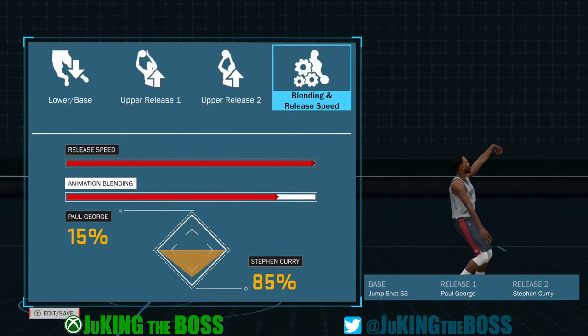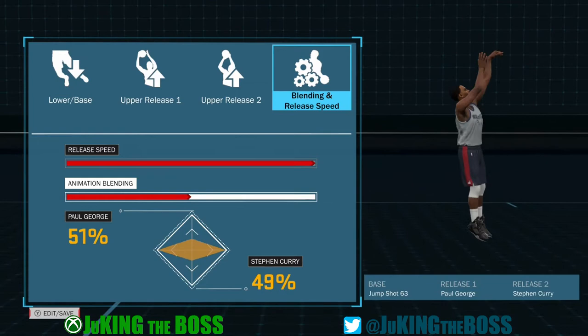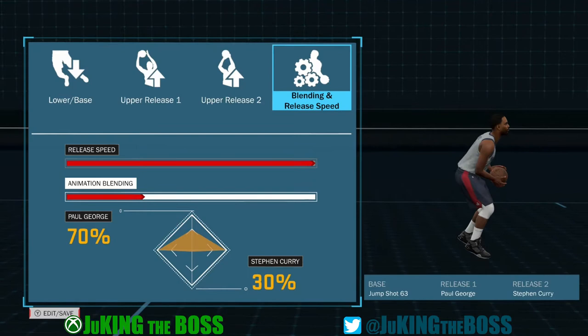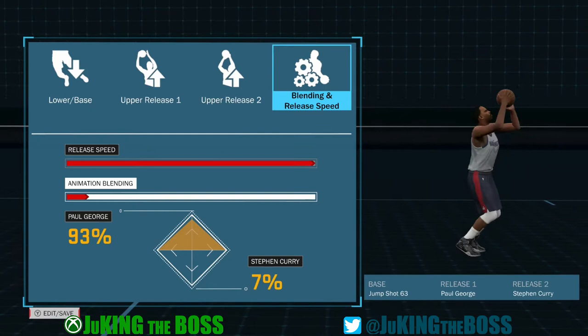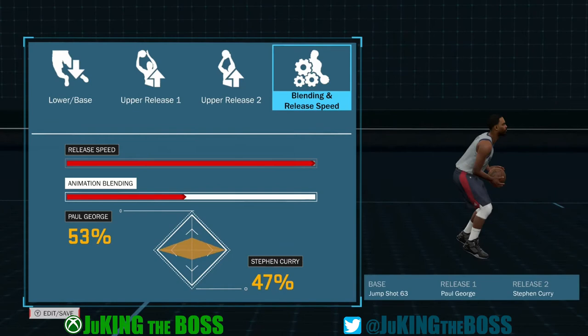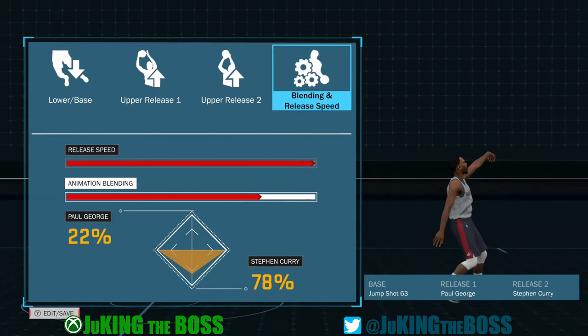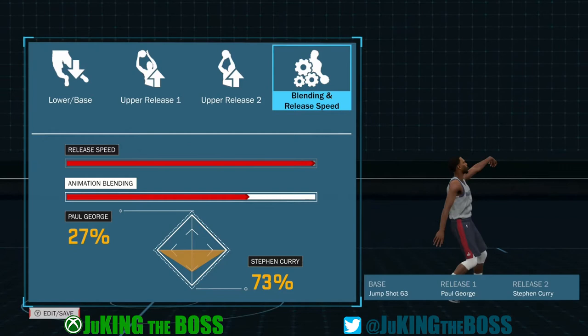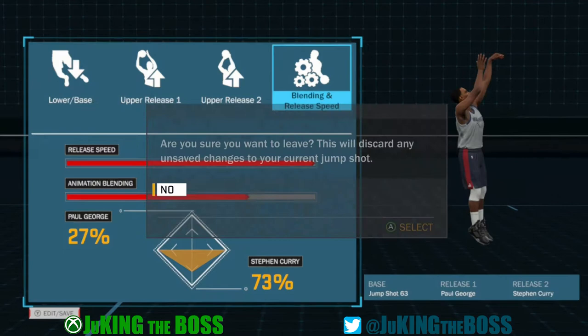The more I lean toward release two, the more you can see that release — that flick — a lot better. I like Paul George's form because it keeps the elbows up and allows me to have a follow-through I can truly see. I play a lot more now without my shot meter. If I go closer to Paul George's blend, he brings the arms up a little higher, but if I blend it just right, I get that nice release between Paul George and Steph Curry.